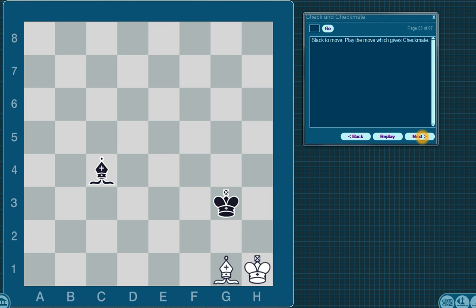Black to move. Play the move which gives checkmate. The white king cannot move to either of these two squares because kings can't be side by side. The king also can't move because there's a bishop in the way. So the move is bishop to d5.